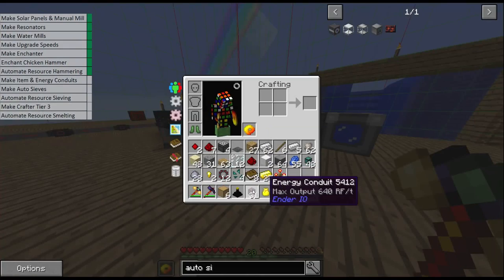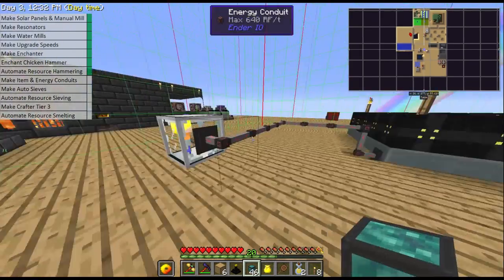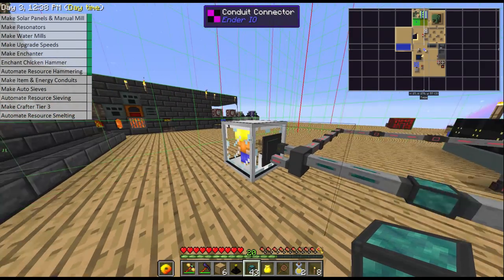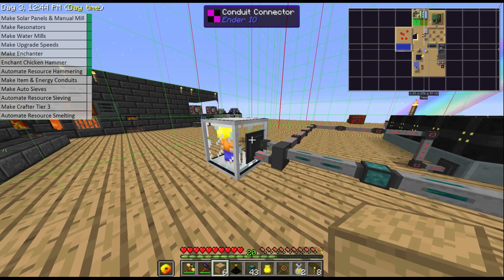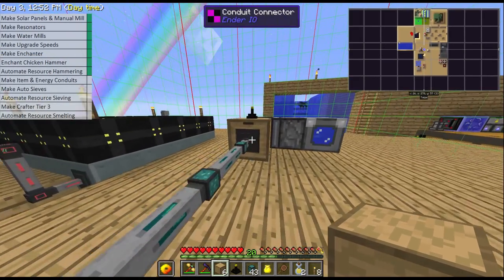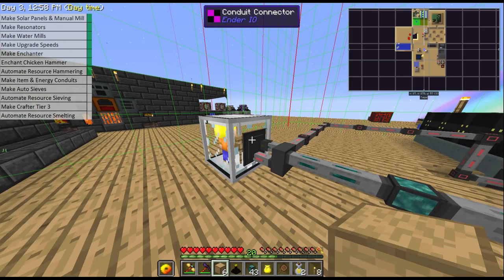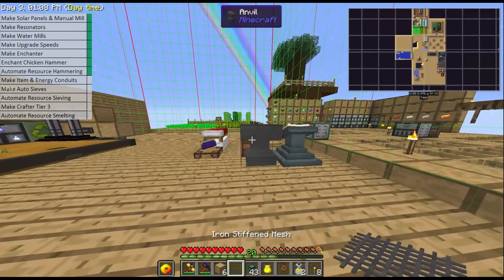What we need to feed in now are the items. From our drawer we're going to take in the gravel. You see it will allow you to do both — you just need to put it on to insert, turn it on, extract always active. It's inserting, but the reason it's not working is because we haven't added the mesh. I don't have enough levels currently for the mesh but in the next episode we're going to automate the experience gain from our mob farm and we're going to upgrade it so we're getting withers.